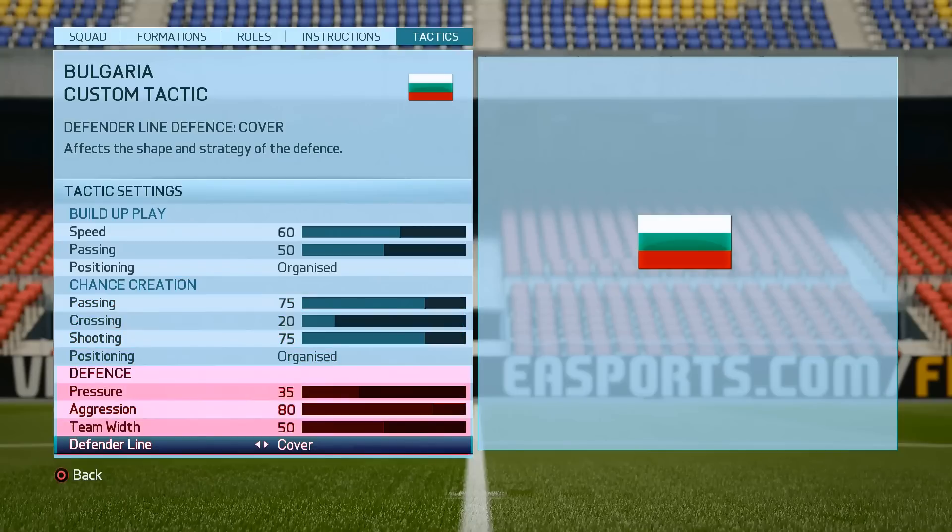On pressure we will put 35, and like that your defenders will not be so deep and near to the goalkeeper, but at the same time they will not stand far away from him. For aggression we will use again 80 — after the patch this is the perfect number because like that your players will be more aggressive and much better when there are interceptions. The team width is 50 because with that formation your players are positioned pretty balanced on the pitch and we don't need to change that number. And the defender line is covered, like that you have a good and stable defense and there won't be any gaps between your defenders.